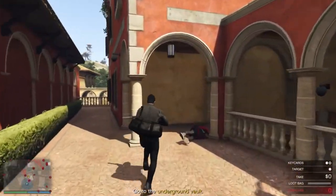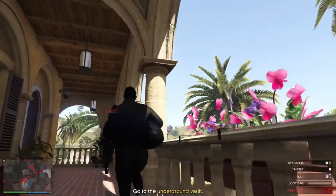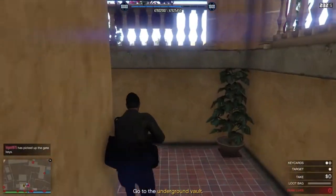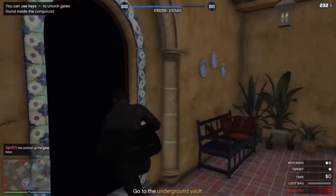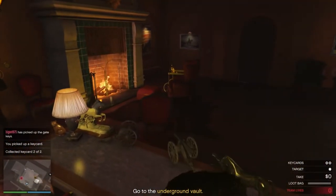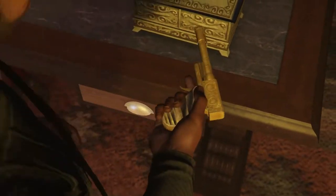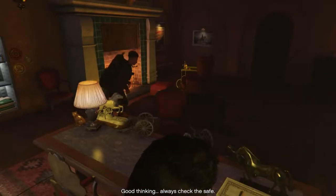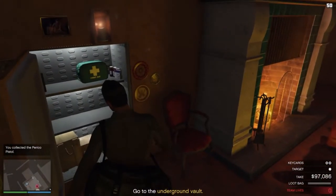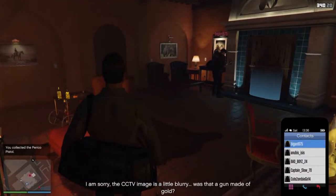I'm gonna go over here to the right, make sure that guard is taken out — looks like my teammate took care of it. Going all the way upstairs, there should be another guard up there. Boom, finished him right off. Go through the door, pick up that keycard, and then I'm gonna pick up that Perico Pistol. Not many people know but you get a little bit of cash when you collect the Perico Pistol and the Perico Shotgun.